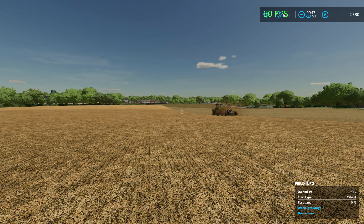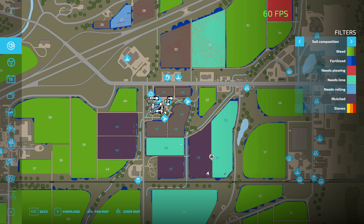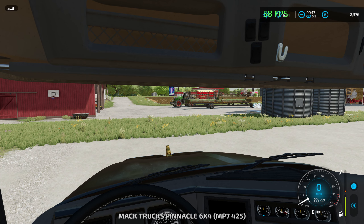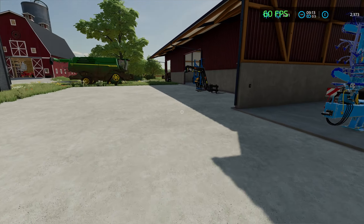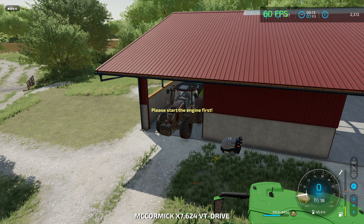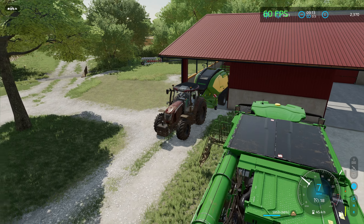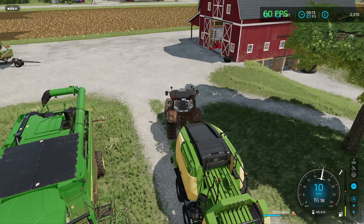We're mulching and everything needs lime. My big field - we've already got that one done. We need to go and buy more lime though. We need to balance a couple of fields that are already lined up, so we need to finish off the wheat fields and then carry on getting a load of stuff mulched.